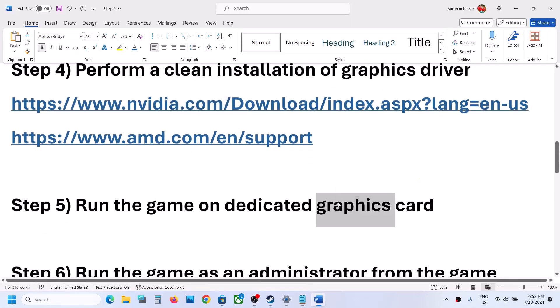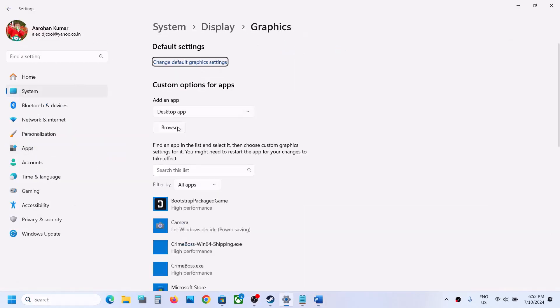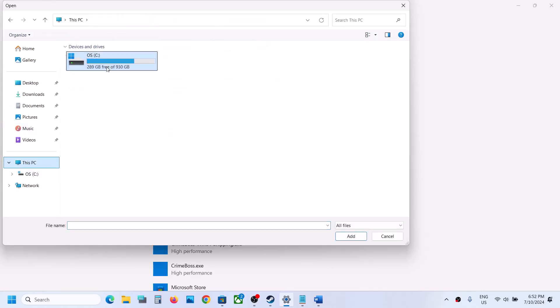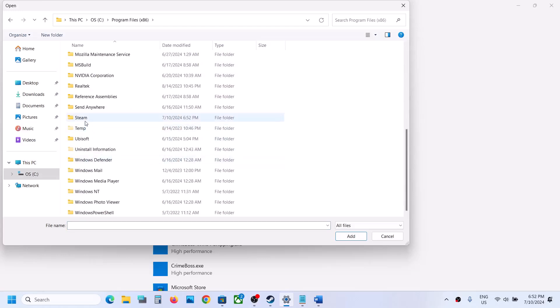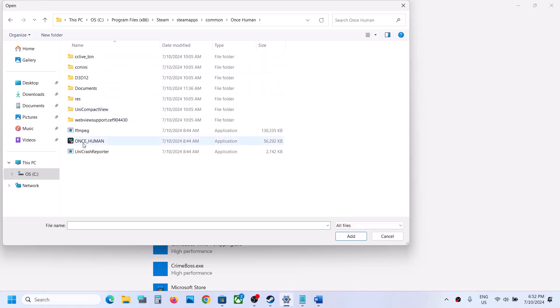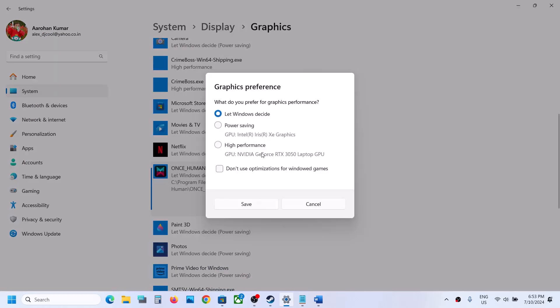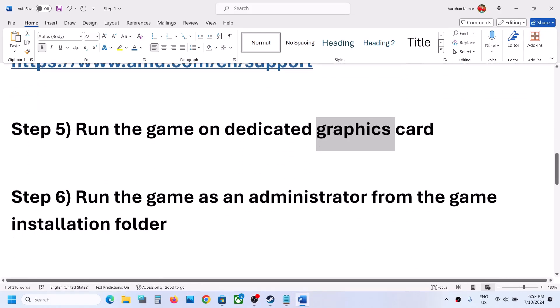The next step is to run the game on the dedicated graphics card. Type 'Graphics settings' in the Windows search box, click Browse, and go to the game installation folder — C drive, Program Files (x86), Steam, SteamApps, Common, then the game folder. Select the game EXE, click Add, select 'High performance,' and click Save.